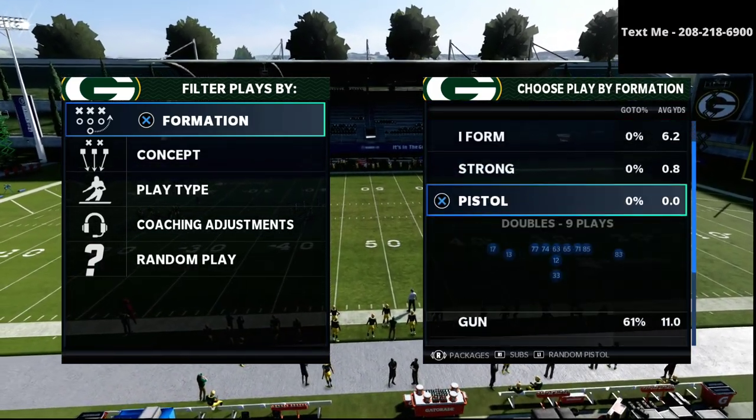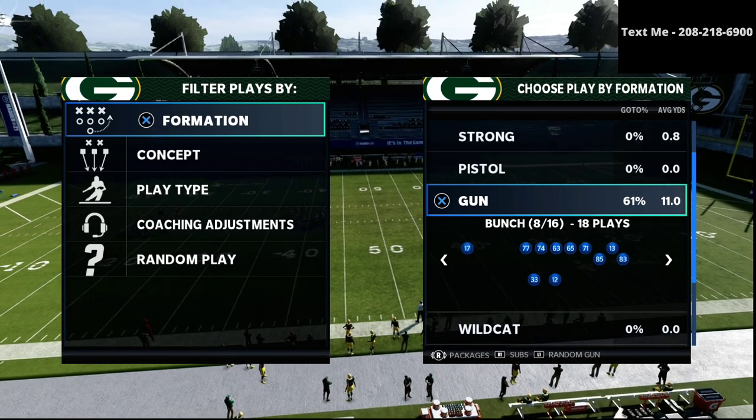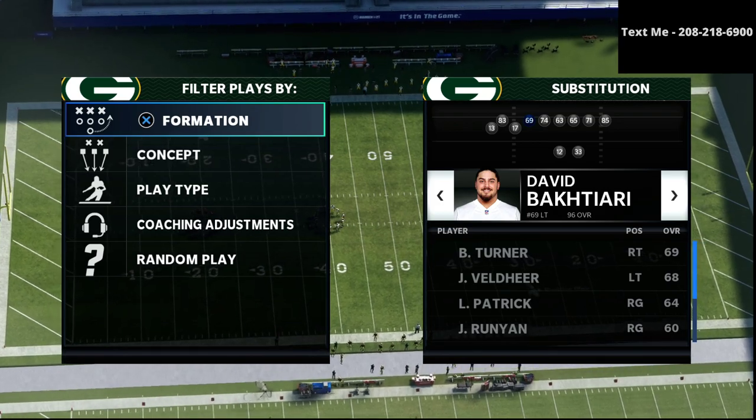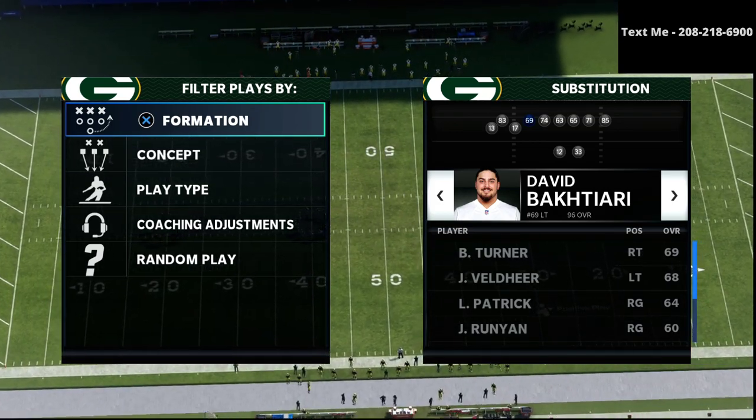In this video, I'm going to be sharing with you the fourth component to any effective scheme in Madden 21, and that is the ability to run the ball to the left, to the middle, and to the right side of any formation that you're a part of.